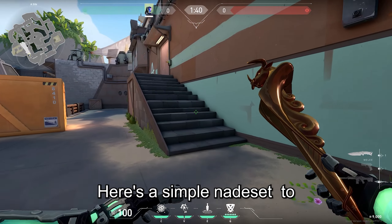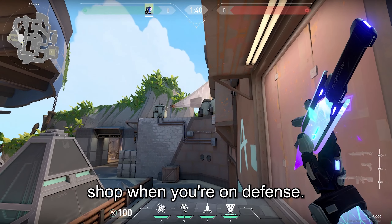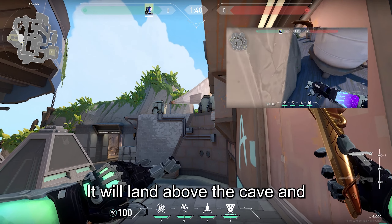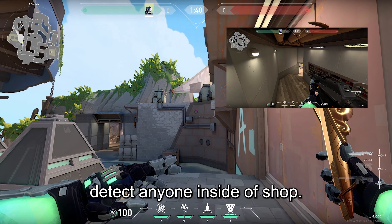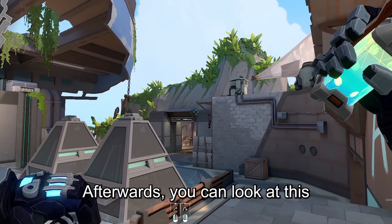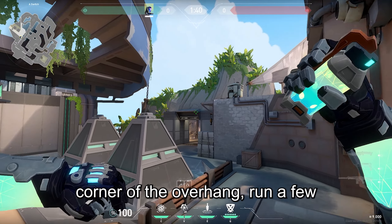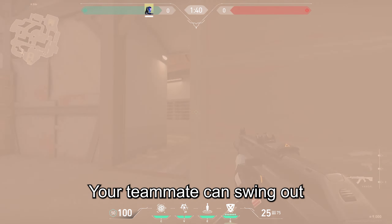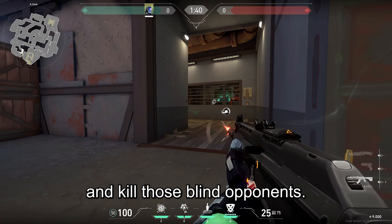Here's a simple nade set to help your teammate retake shop when you're on defense. From top stairs, just look at this gap up here and throw the knife. It'll land above the cave and detect anyone inside of shop. You can then look at this corner of the overhang, run a few steps and left click your flash. It'll pop right as it peaks shop and caves, so your teammate can swing out and kill those blind opponents.